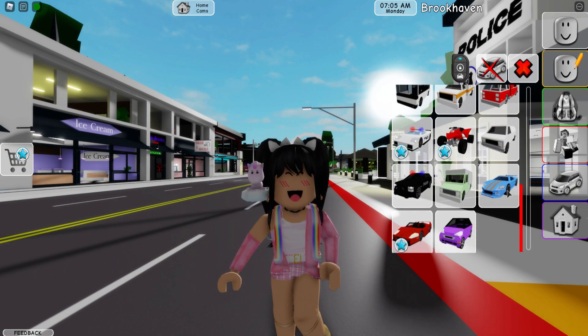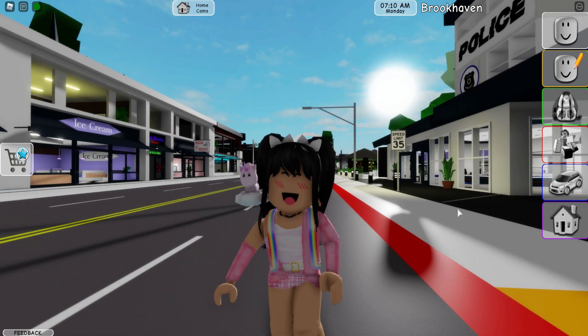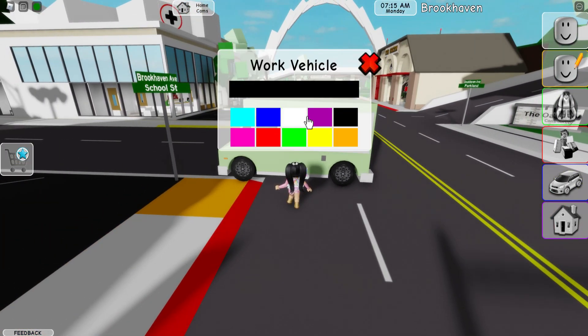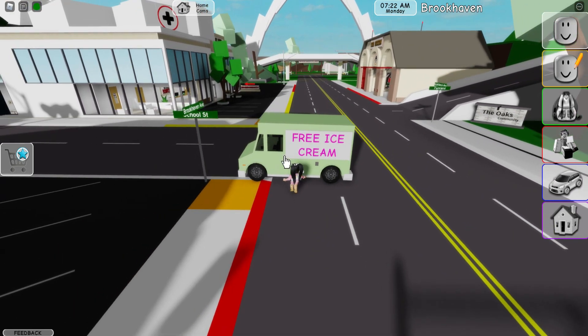Okay, so first thing we are going to be checking out is the new vehicles. Wait, we have an ice cream truck! Let's make the text pink and put 'free ice cream.' Wait, did that work?